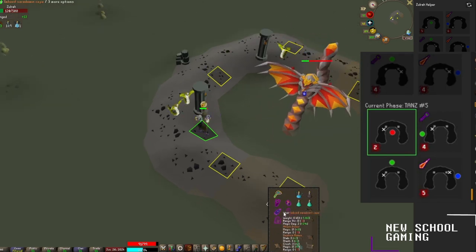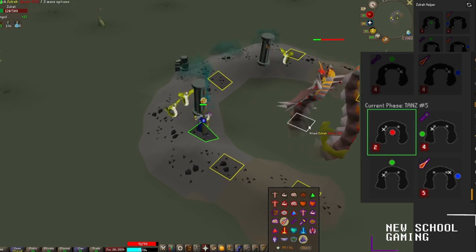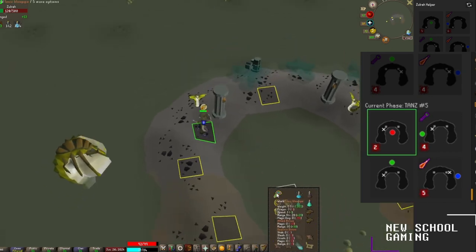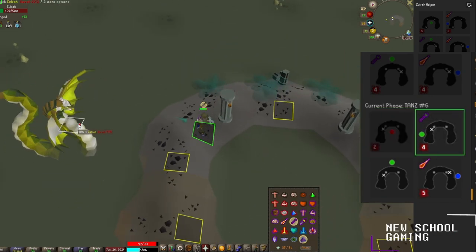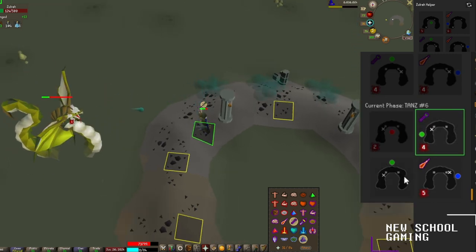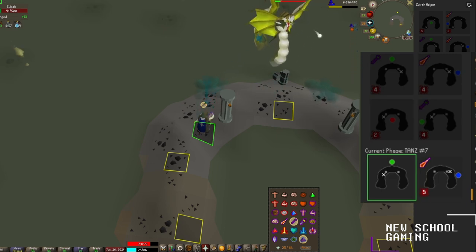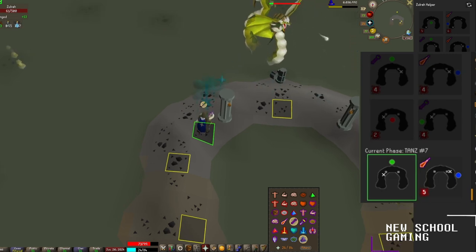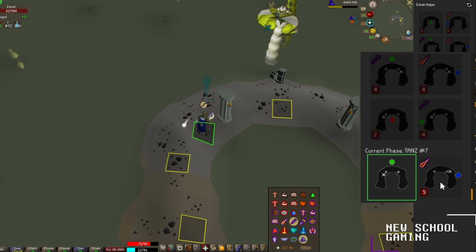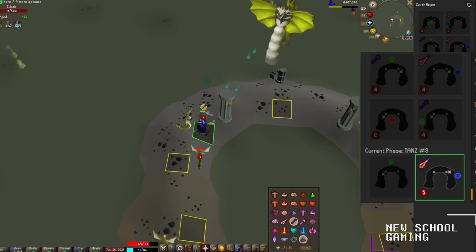You should actually be maging his melee phase — I'm used to doing Bofa-only runs, my bad. You should be maging him when he's in melee. Now he's going back to ranged, so we'll keep maging him and leave on protect from range. Our next phase will be another acid-spewing phase, and we can just stay right where we are as he teleports around the room. Up next we'll have a magic phase, so run to the right side of the encounter as soon as he dips beneath the acid pools.